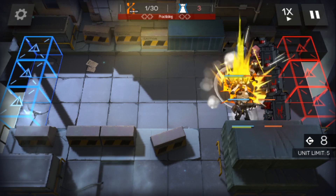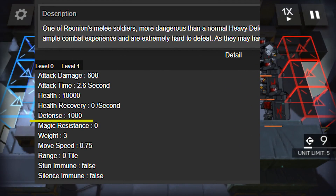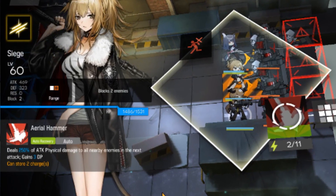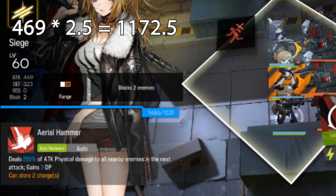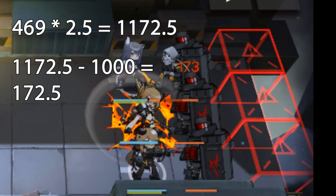We will be testing it in CE-4. The enemy standing in front has 1000 defense, and here is my Siege. She is level 60 with 469 attack, and her skill will deal 250% damage. 469 multiplied by 2.5 equals 1172.5. Siege dealt 173 damage to the enemy, so we can conclude: Physical Damage equals Physical Attack minus Physical Defense.